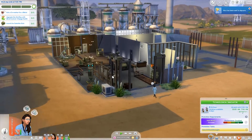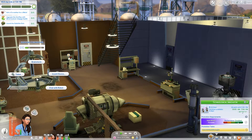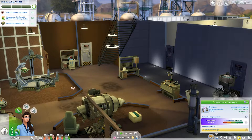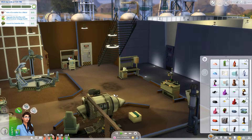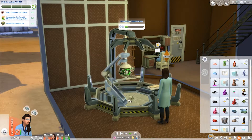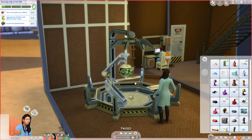First thing we're going to do is let her go to the toilet, but we've got a heap of things we want to do. The Sim Ray with mind control — let's tinker. She doesn't have it with her, so we need to make a new one. Let's invent a device — 3D printing all the parts and having the robot put it all together. Ta-da, there is your Sim Ray! Now we're going to upgrade it to mind control and change outfit.